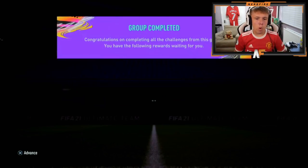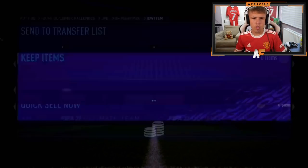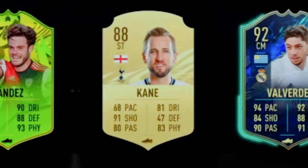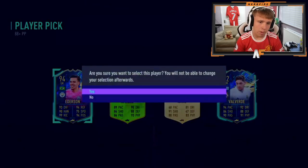Gabi Martinelli is here with an 88 plus player pick, number four for the video. Pogba might be the best one so far - maybe you put Gomez above him, but I would say Pogba personally. Oh, there's a gold card in there as an option. Edison's the highest rated. Valvade's pretty sick to be fair, and there's Varane and Ramos too. He wants Edison for the higher rating - don't blame him at all.